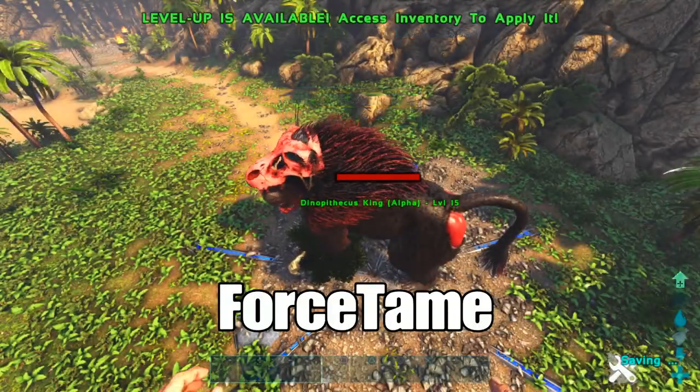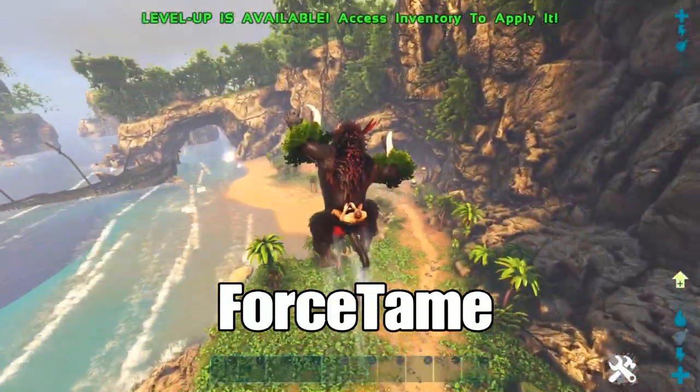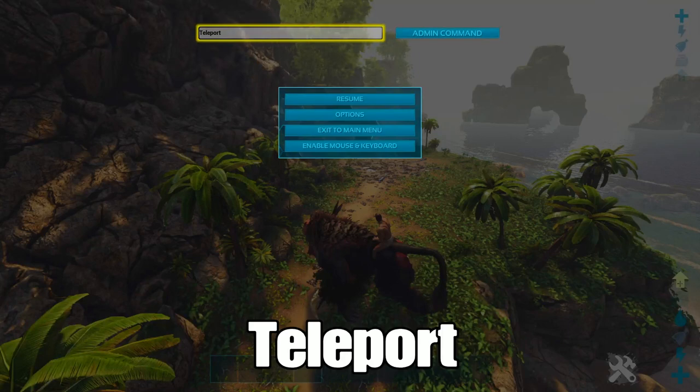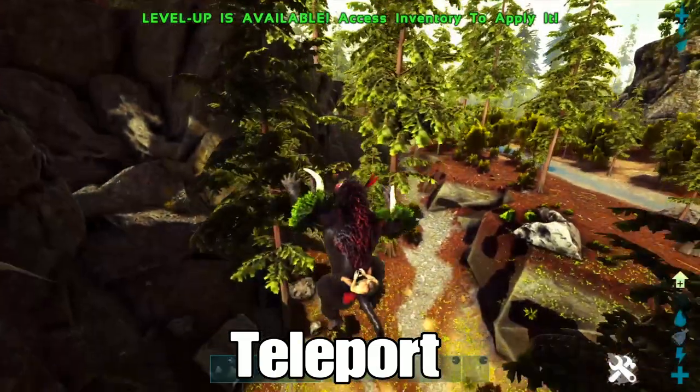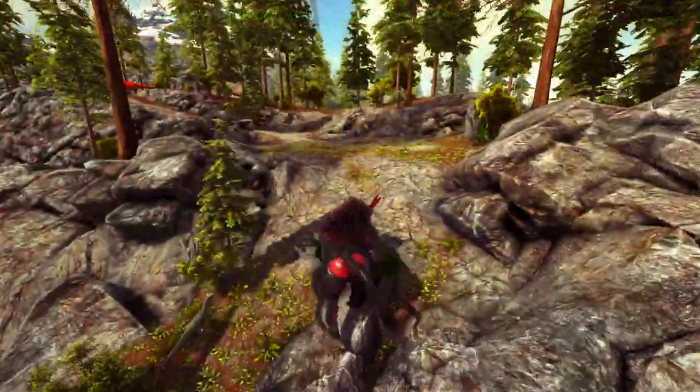Once you spawn it in, look at it and type force tame. Once you do that you'll be able to ride it. Get on it and then type teleport, and this will teleport you back to the mainland so you can use it on the main island.